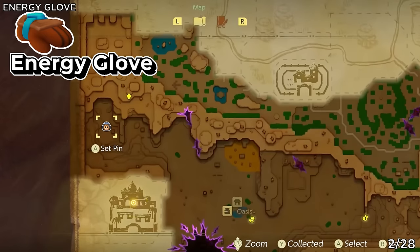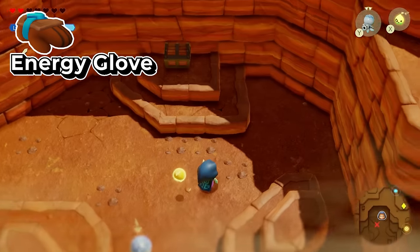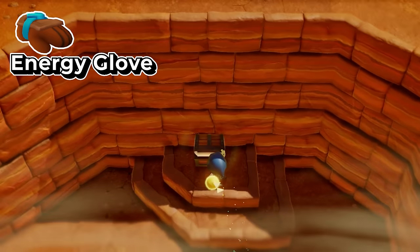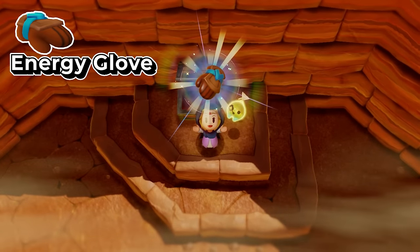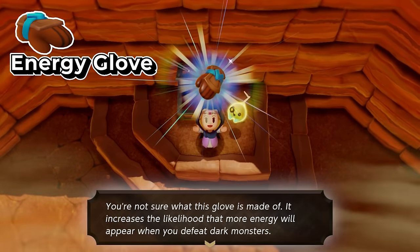The energy glove is found by going into the Gerudo Desert and heading to this location where you have to fight a bunch of enemies. Once you take them out, the chest unlocks — it's already there, it just unlocks. When you open it, you'll get yourself an energy glove.